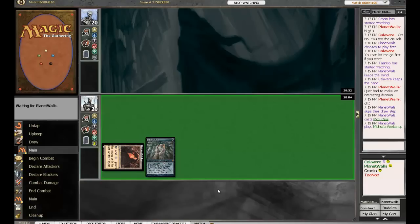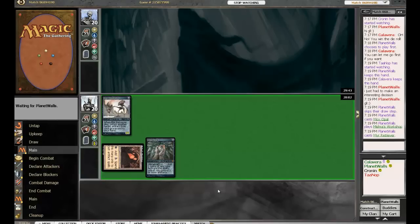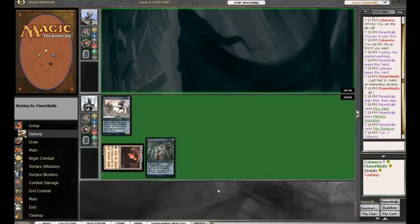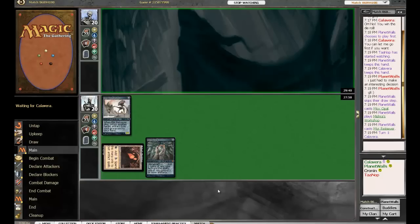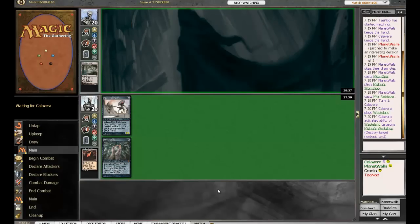So Planet Walls was on the draw here. He's got a Mishra's Workshop with a Mox Opal. Could we be seeing a Birthing Pod here? Now where this would be very awkward is if Calavera came out with the Wasteland here. That's certainly not the card I'm scared of seeing turn one with Workshop — that's a Myr Retriever.